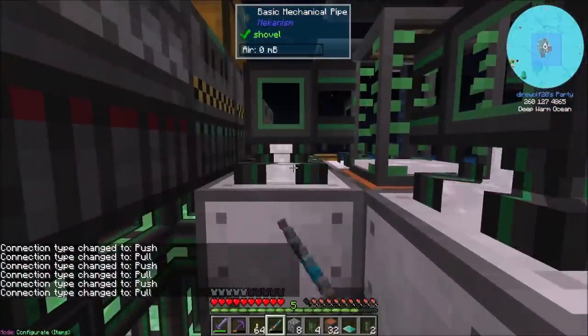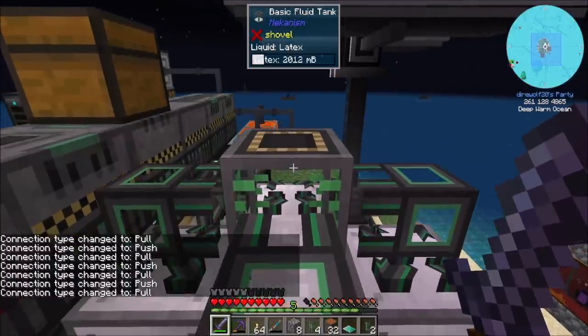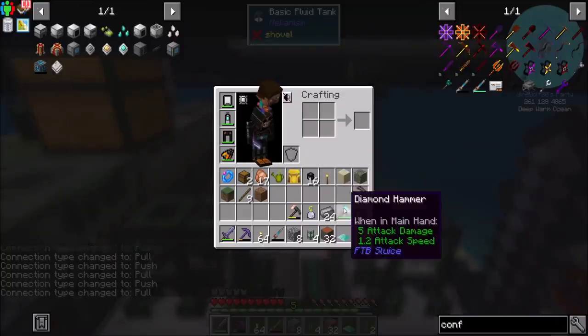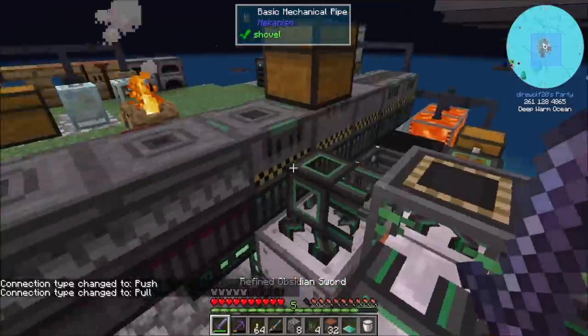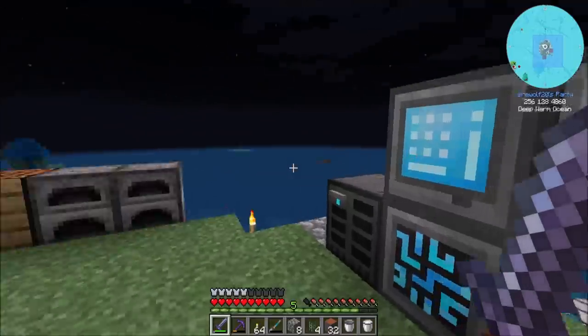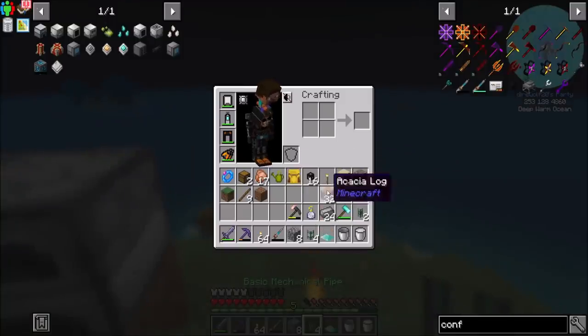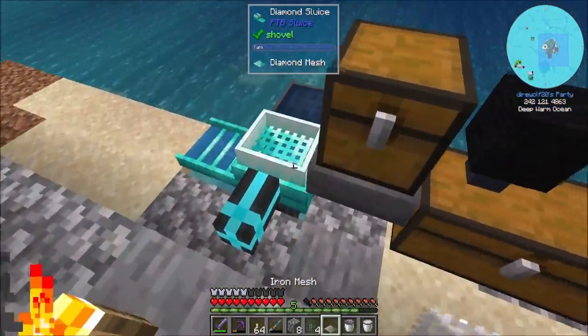You've got two buckets of fluid in you, which is awesome. Which means I can snag one. And then we're also going to need a new bucket, by the way, because I just used one. And I meant to put my diamond mesh back and I didn't yet — so that's funny. Dire, please don't forget that. Important step.